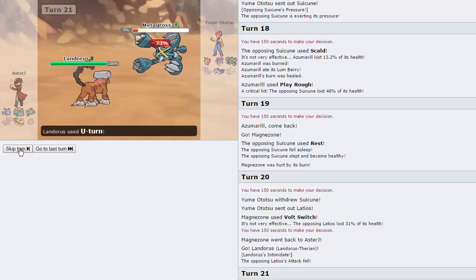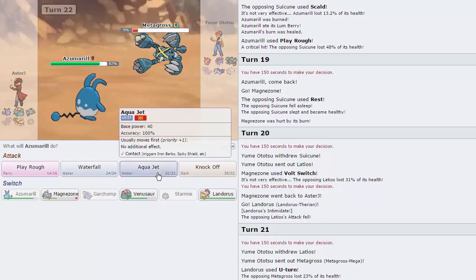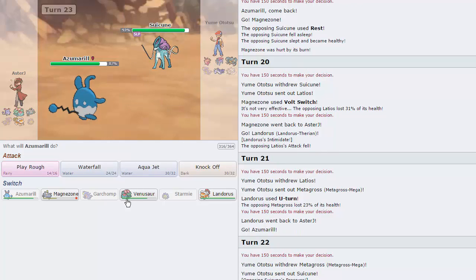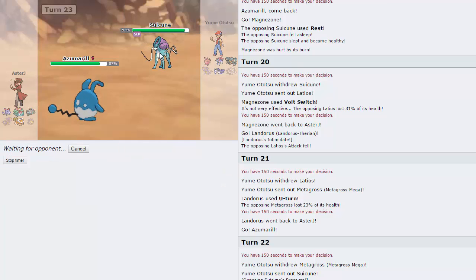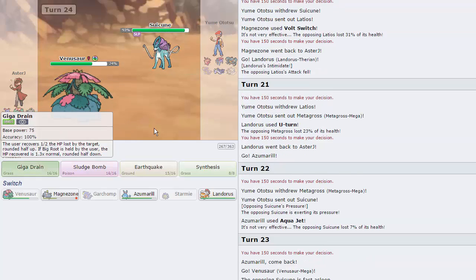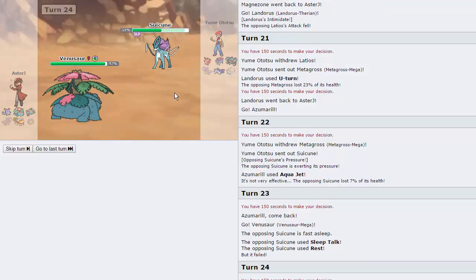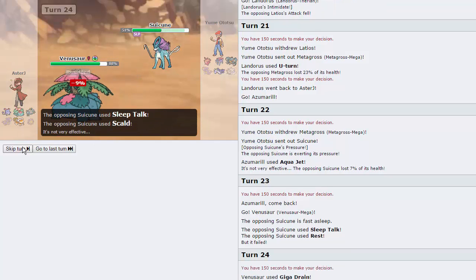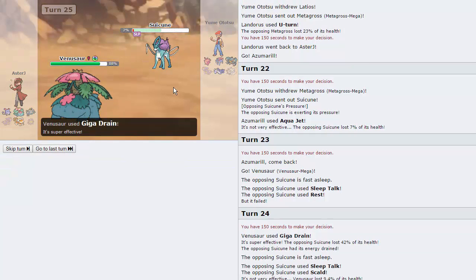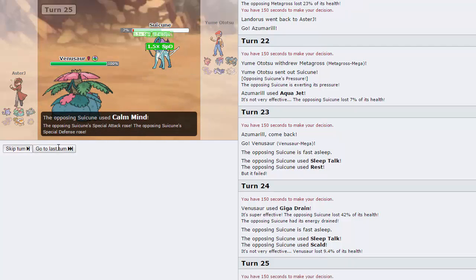He's going to go into his Metagross and put it in Aqua Jet range, so that's exactly what we're going to do. We're going to go with Azumarill and throw off an Aqua Jet. At this point, I kind of want to go Venusaur because I think I knock out Metagross with a Giga Drain. Giga Drain does 42%, which is a great amount. He doesn't seem to be... oh, he is Sleep Talk. He's going to throw off another Scald, he does not get the burn. We throw off another Giga Drain, leave him at 2%, and now he has to go for another Rest — but he actually chooses Calm Mind.